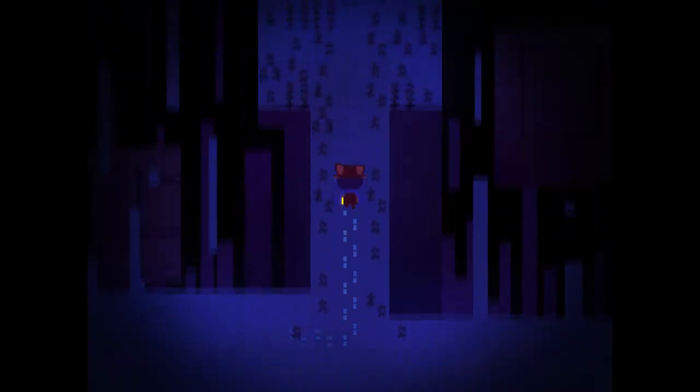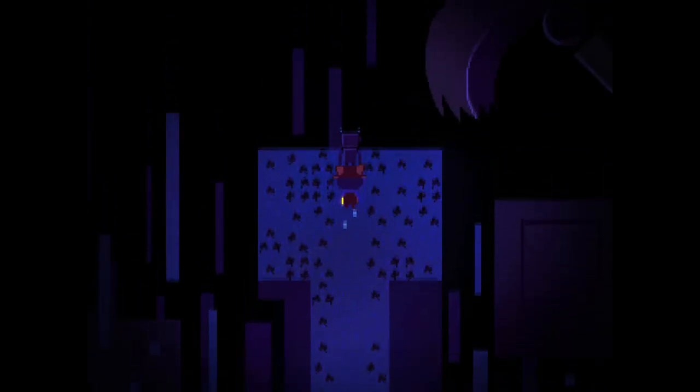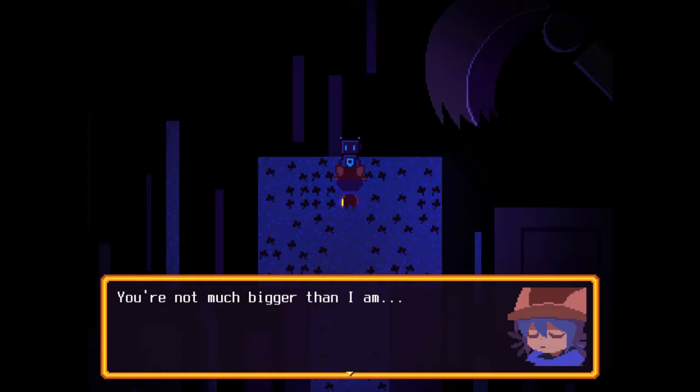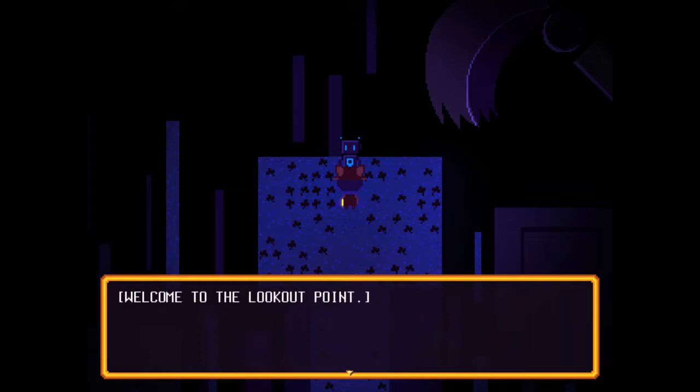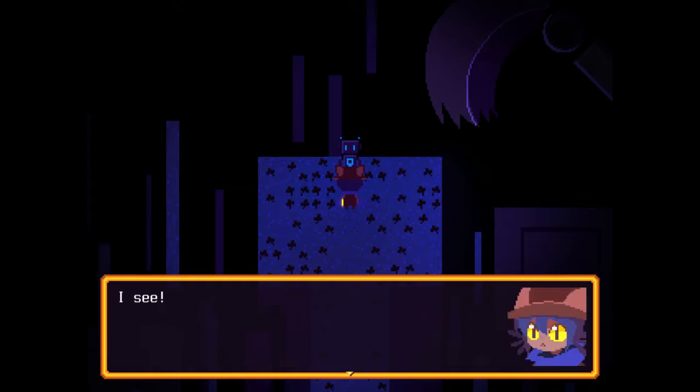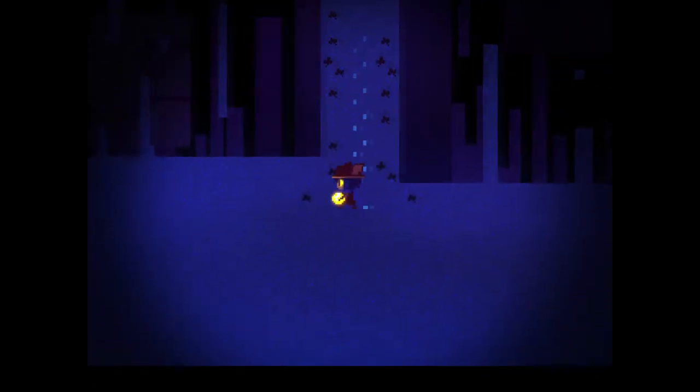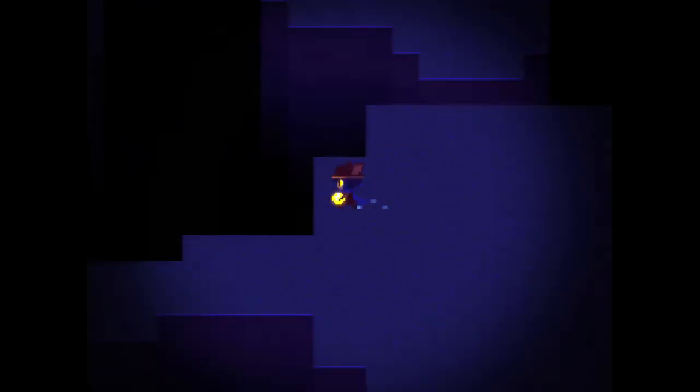Wait a second, this guy! I didn't talk to this guy. Oh, he's standing up. 'Hello, small person. You're not much bigger than I am.' 'Welcome to the lookout point. Below us is the old quarry. The head engineer lives a little more to the east. The entrance to the old mines is further to the east.' Great, thank you. Just gonna gaze off into the quarry, huh? Well, that's your prerogative, robot friend.